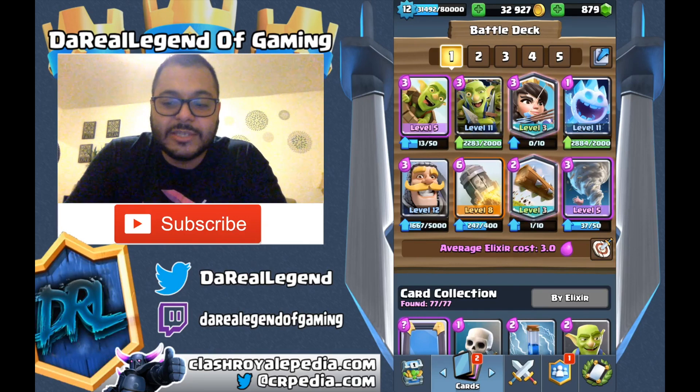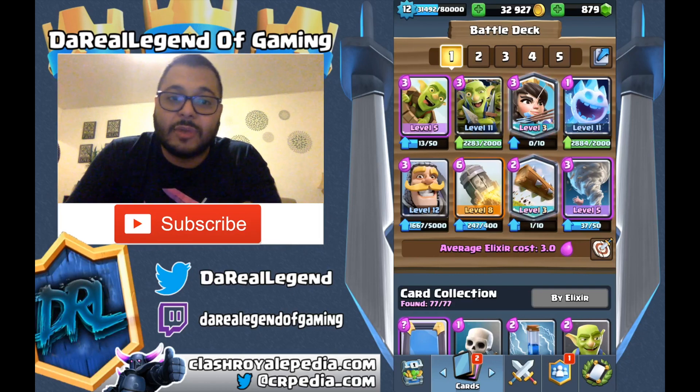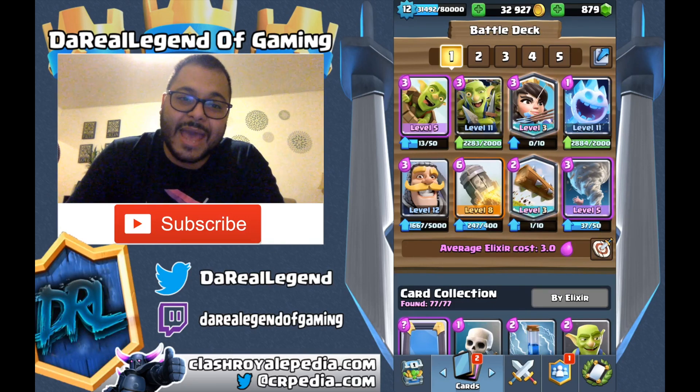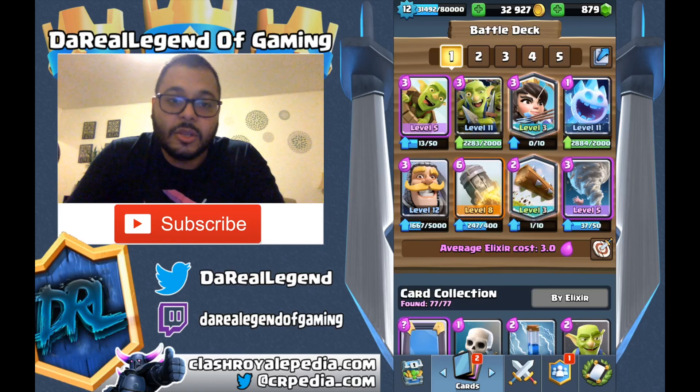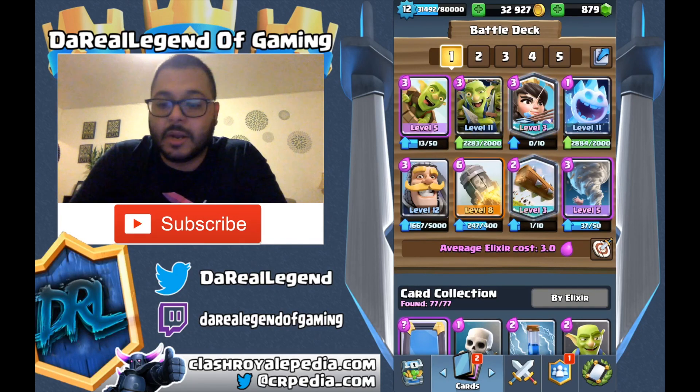Now, the reason why this deck has a Log instead of a Zap is that the Zap no longer one-shots the Goblin Barrel. Unless it's like one or two levels higher, all you're going to do is just stun them, but they're still going to get hits in. And by the time your other Towers get an attack on those Goblin Barrels, you're going to lose a decent amount of HP. That's a card you can ignore maybe once, possibly twice, but once it starts getting in on the third turn, it's going to get close to getting that HP down to zero.